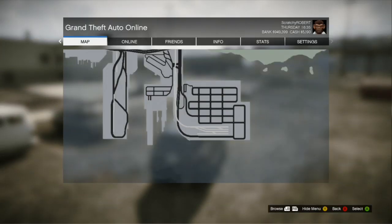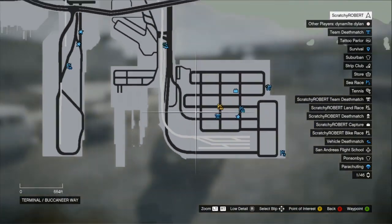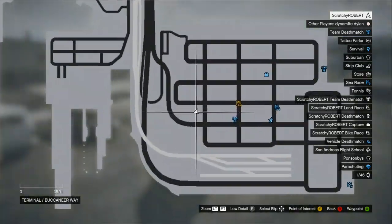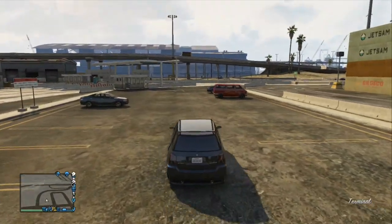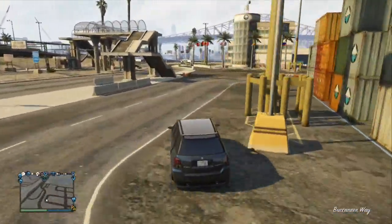The first location is for the Imponte Phoenix, which is a really nice looking muscle car. All you have to do is head over to that location on the map and you will arrive at the car park at the docks. These are really cool cars and I recommend you insure the vehicle.